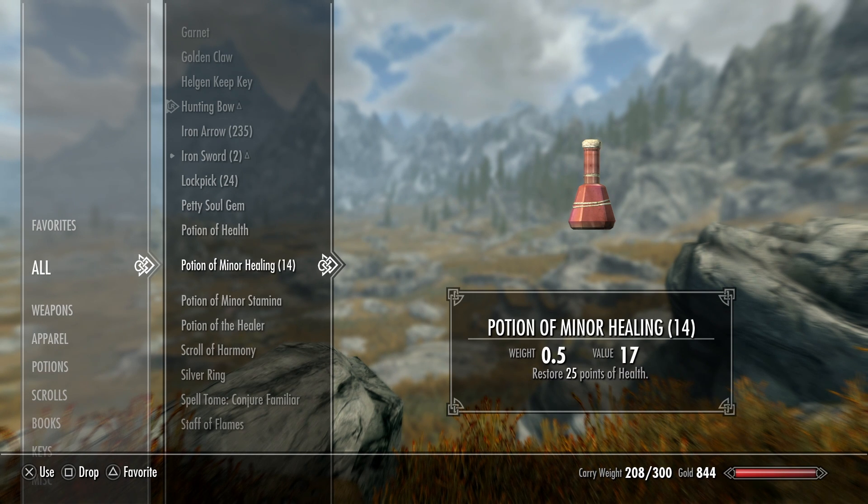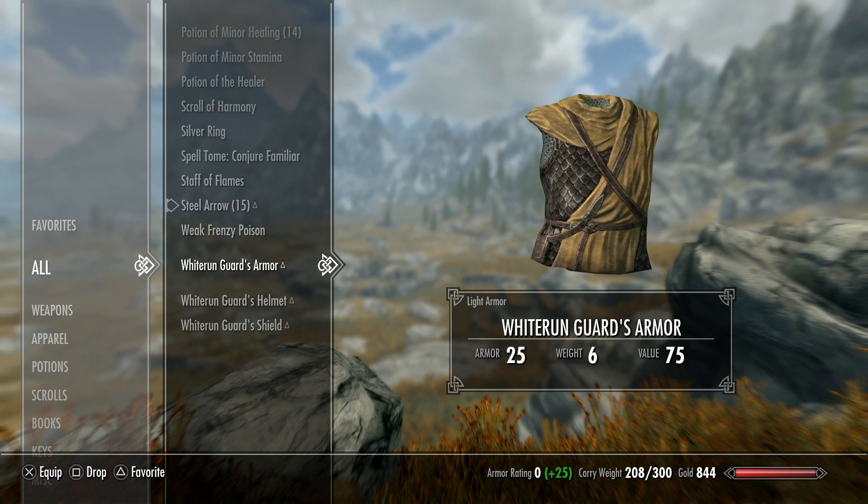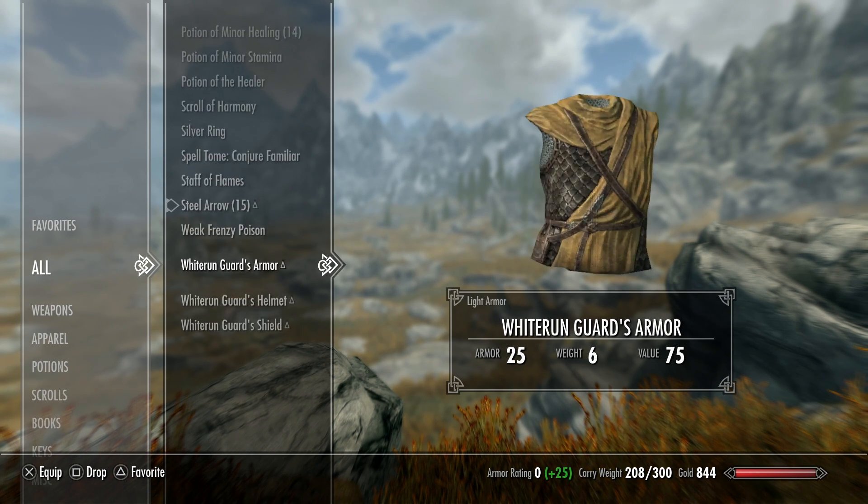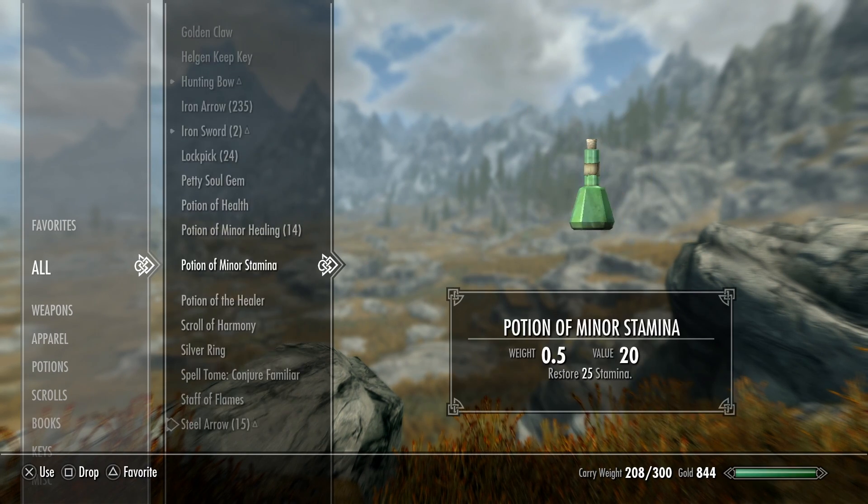I also have 14 potions of minor healing that hopefully we won't need to use, along with some Whiterun guard armor that I actually picked up when you have to kill the dragon at the start of the main quest line. As my character is pretty much naked, I think we should probably put this on now.